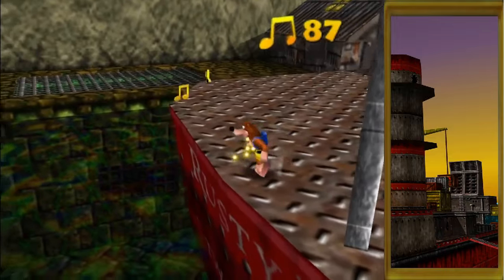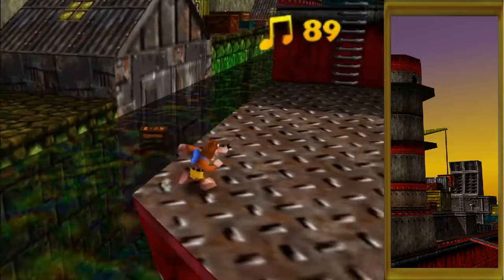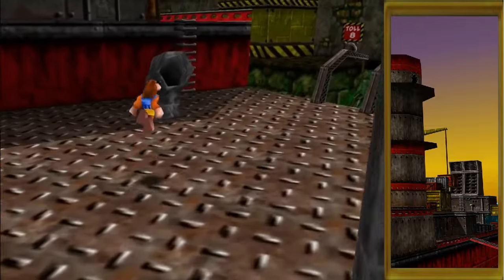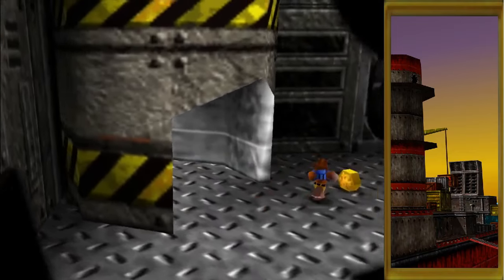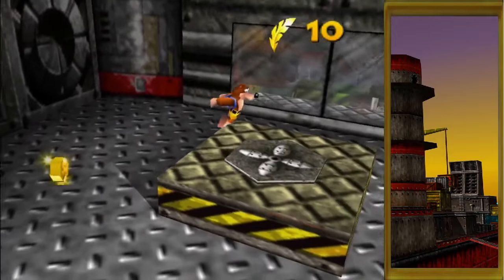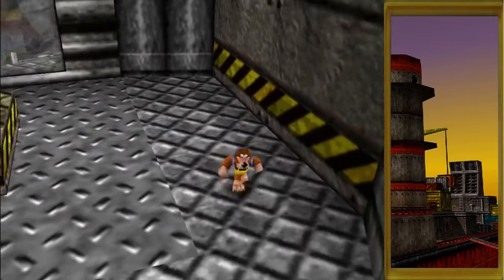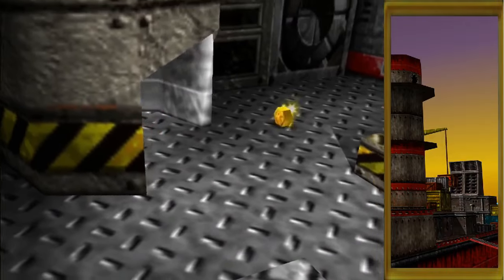You did get my notes in the previous episode about what everything means on the back of the ship, right? I didn't miss anything in here — it's just a gold feather. This area is fine, which is a relief.